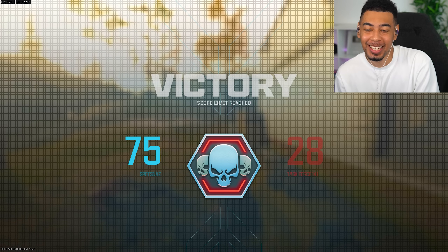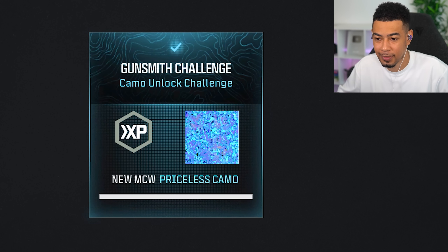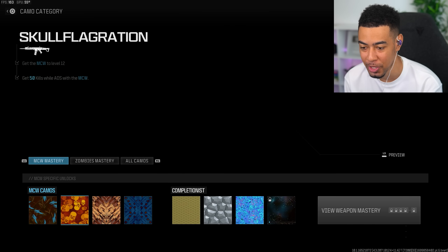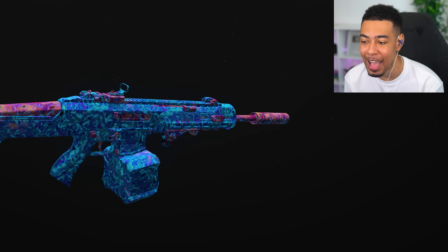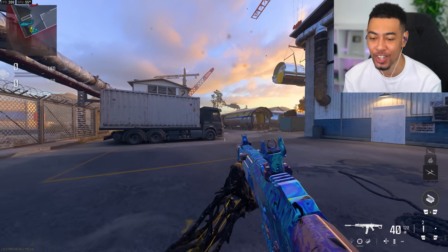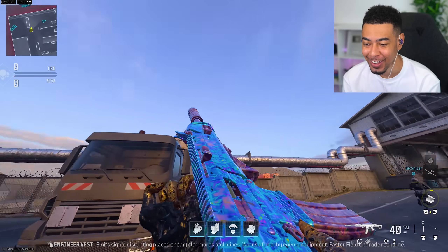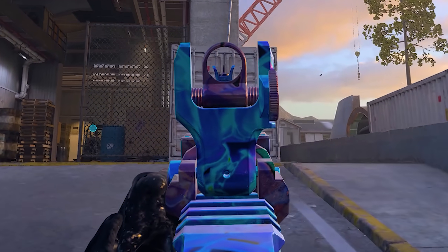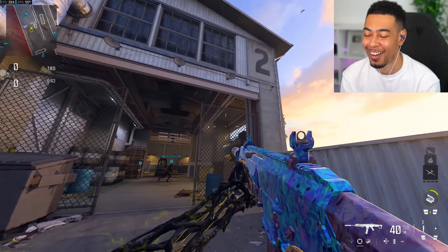I wasn't gonna leave but I had to finish the game out so I can see the final pop-up. Let's go over to my weapon — MCW — over to camos. Wow, we have it! You know how excited I am to see this in game. We have it — priceless. Can you see it move? You actually can see it move.